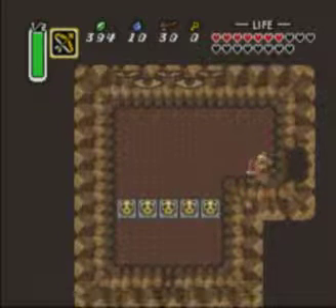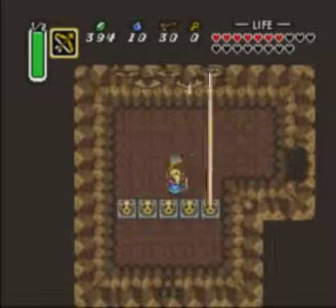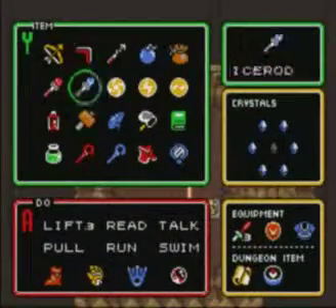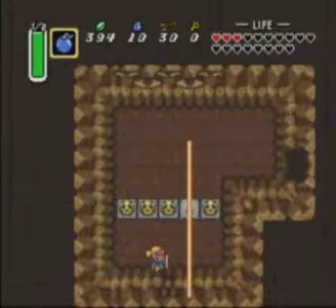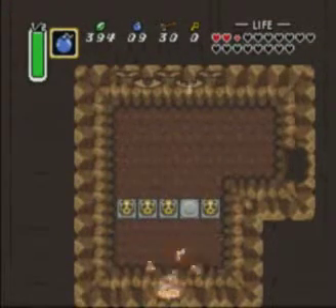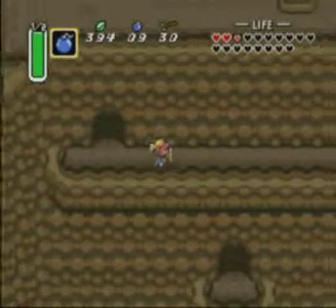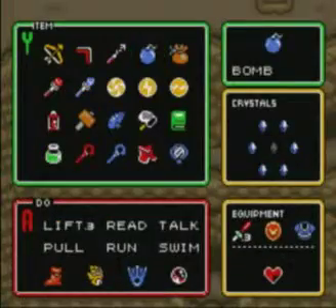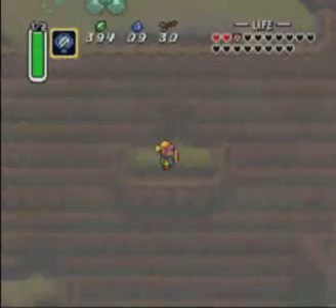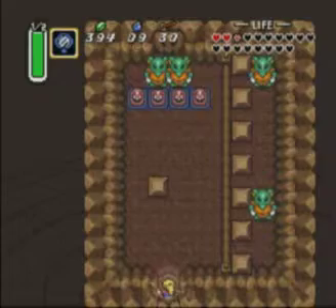Alright, so here we go. There's a bunch of eyes on the wall. You don't want to face it — you're supposed to take your own advice. I have a feeling we're probably going to die here, trying to wait for this bomb to blow up. So this is where you're going to get your heart piece — I'm pretty sure it's on this side. You want to use your mirror here, and I'm pretty sure this is the cave with the heart piece in it. Yes, it is.